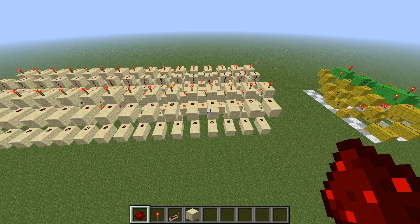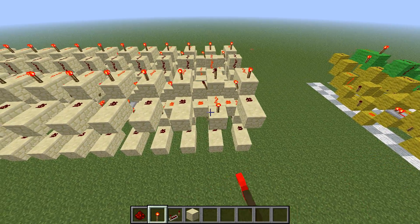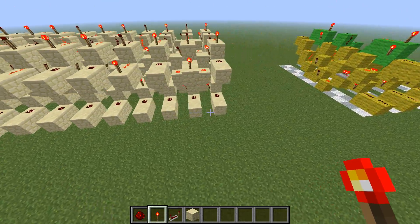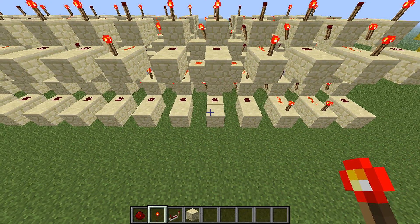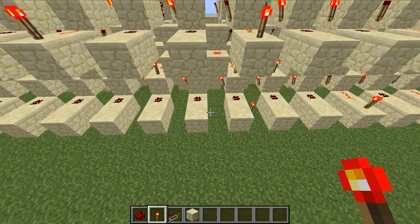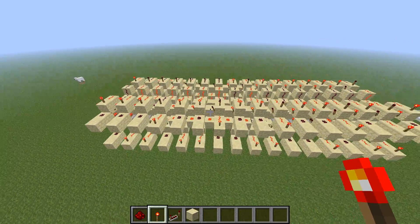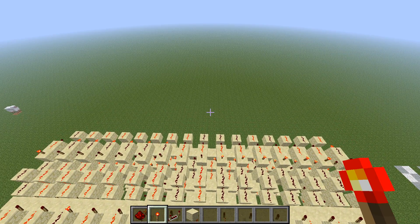Alright, let's test this adder out and make sure it's working. We're going to add two numbers together: we're going to add 4,682, which is 0101 0010 0100 1000, and then we're going to add 27,851, which is 0110 1101 0100 1011. So when we add those two numbers together, 4,682 and 27,851, we should get 32,533.